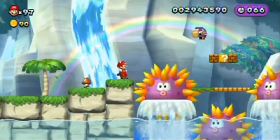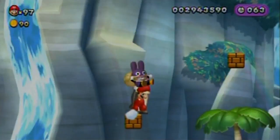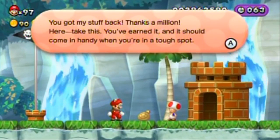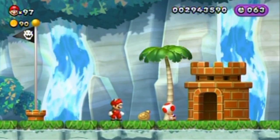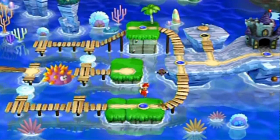I gotcha - rematch complete! PK Gam is the victor, although it's like five points to one. It's another P-acorn, which I will definitely save in my inventory. They are very likely the most powerful items in the game.